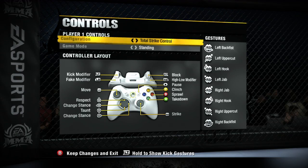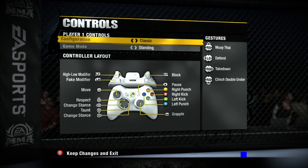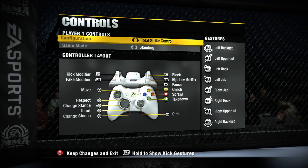There are two types of configurations in EA Sports MMA: Total Strike Control, where you use the sticks, and Classic Control, where you use the buttons. Today I'm going to talk to you about Total Strike Control.